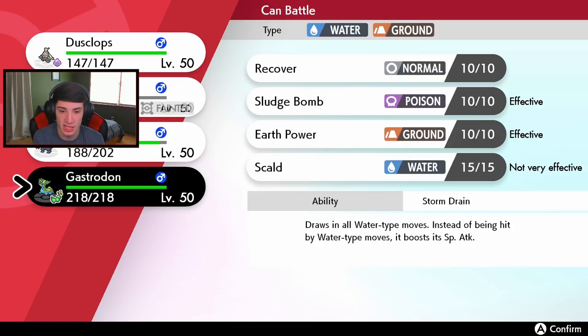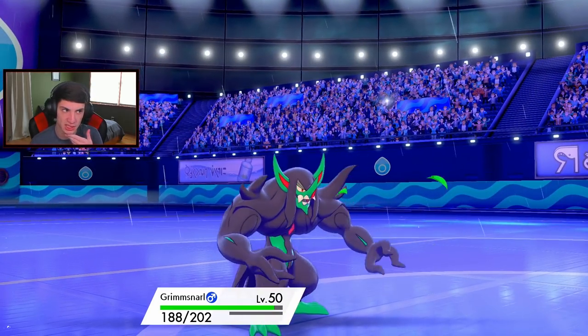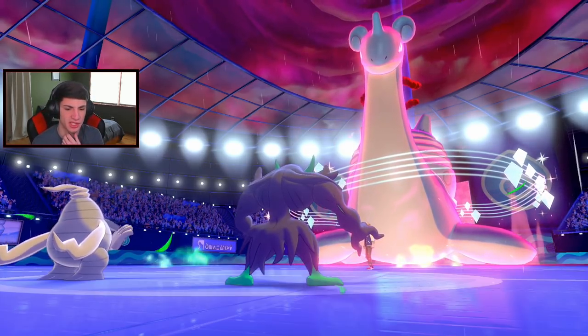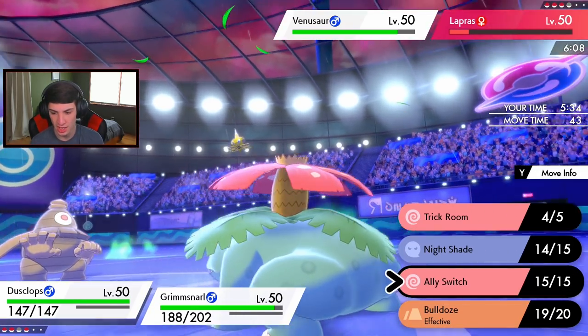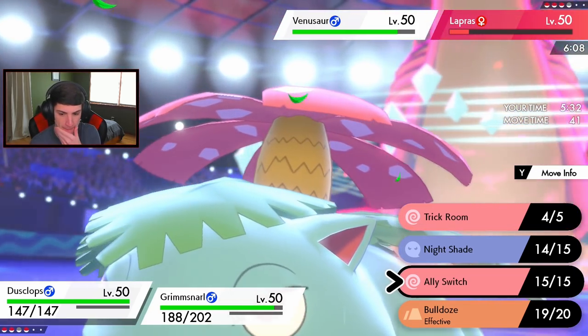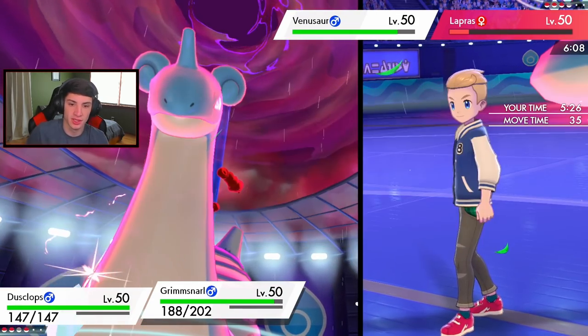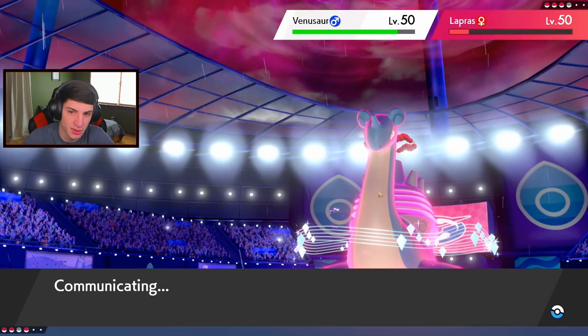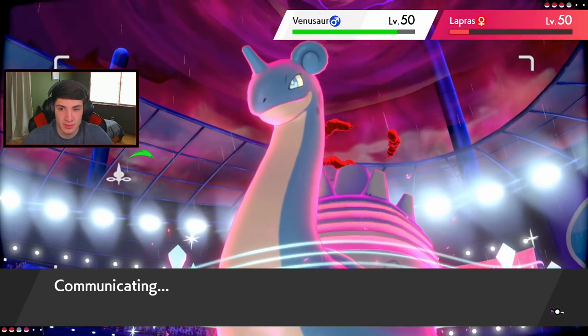He has Venusaur left - I think that's it. I kind of want to go for an Ally Switch. Actually, I'm going to go for Fake Out on Venusaur and go from there. The Nightshade into the Volcalith should be able to take out Lapras. I'm cool with it - let's see what happens. Venusaur protects, so we get another Fake Out off on it. Big old damage with the Fake Out.